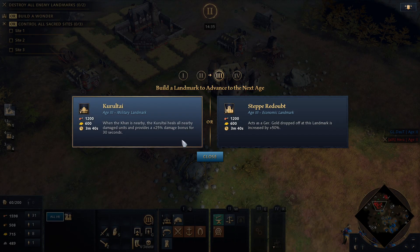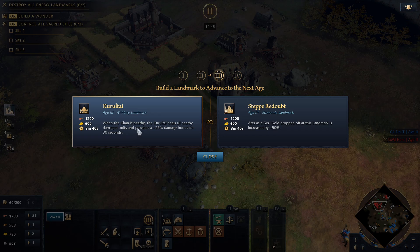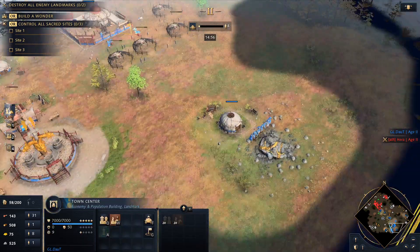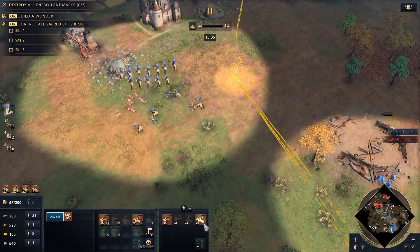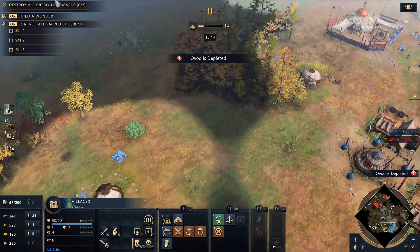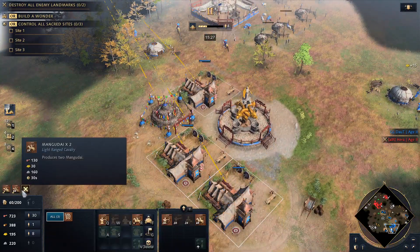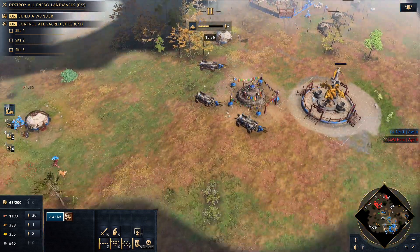Now going up. I have a few options: the economy one that makes my gold collection 50% better, or the aggressive one where when the Khan is nearby all my units heal and get better damage. Because I can constantly move that building, I can create quite a good offensive tool — put the pressure on, then move it even closer to his base. I lost the stone so I need to find another one. You can only have one Ovoo at a time, so when the new one is constructed the old one dies and those bonuses are gone. What do you do? You pack them up, place them here, and enjoy life again. Simple.